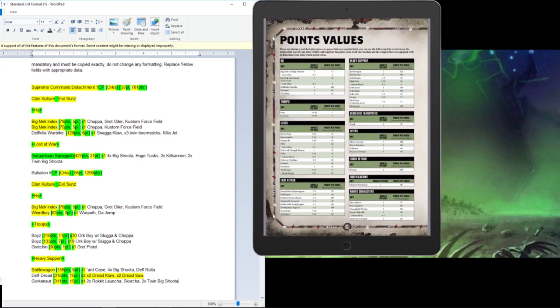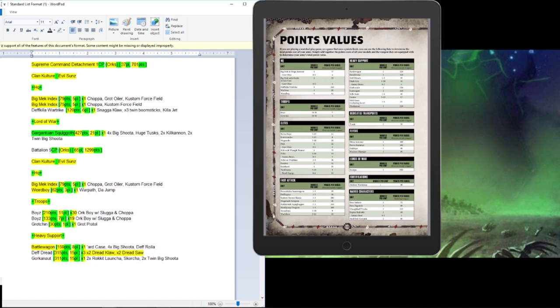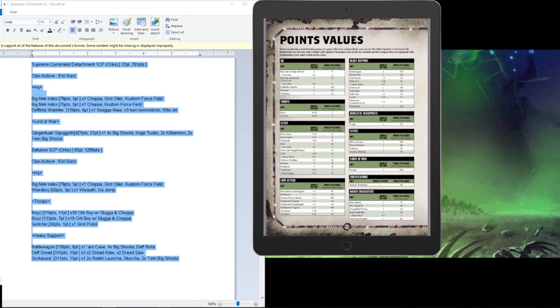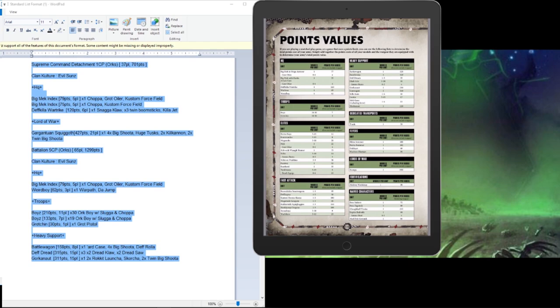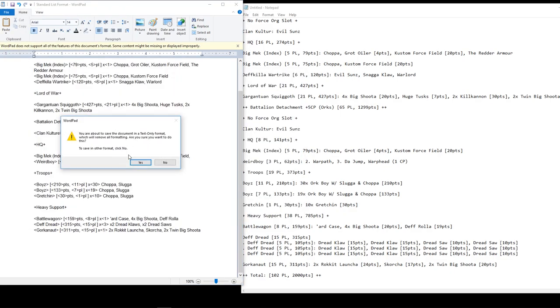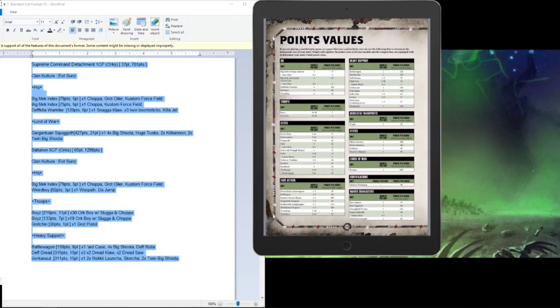Now that everything is good to go, we're ready to put it into the Best Coast Pairing app. First we select the list and remove the highlights I used to guide the entry. Now that it's standard black and white, I'm going to copy this and send it to myself in an email. I created this on my desktop so I could use a keyboard and mouse, but you can do this on any tablet, phone, or iPad. You can also save the document and upload it directly — just make sure you save it as a text file (.txt). I find the copy-paste method to be quite easy.